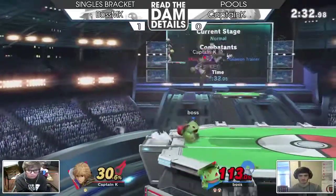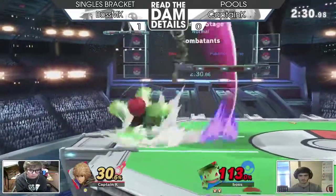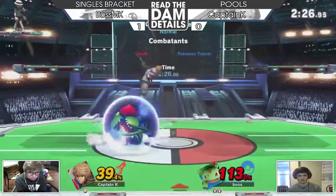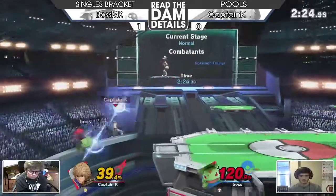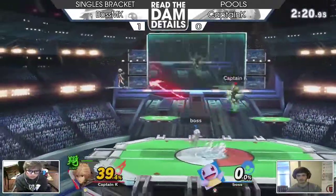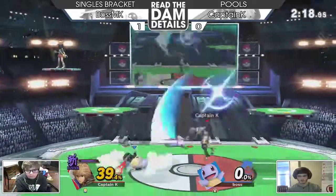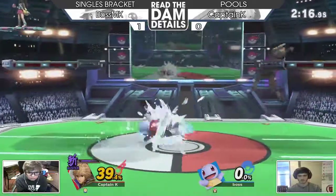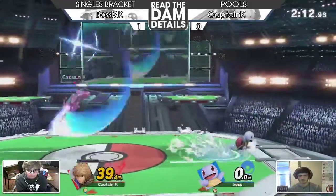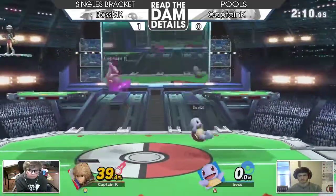He's getting good mileage off it, trying to go off-stage to chase Ivysaur. Boston K knows he can just wait because Shulk's not going to throw out a move off-stage unless he knows he can get you, because that's just risky and he'll get killed. Those are good, very solid fair edge guards. Boston K can either take a great lead right here or Captain K can bring it back — but he's gonna choose to wait it out. Smart.